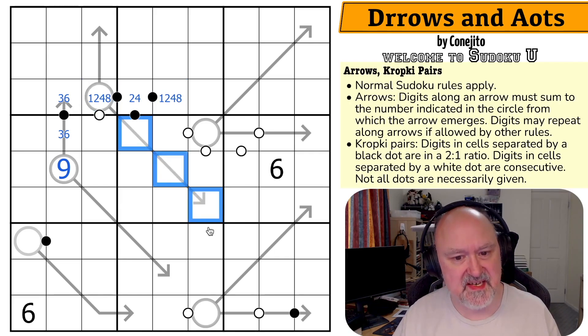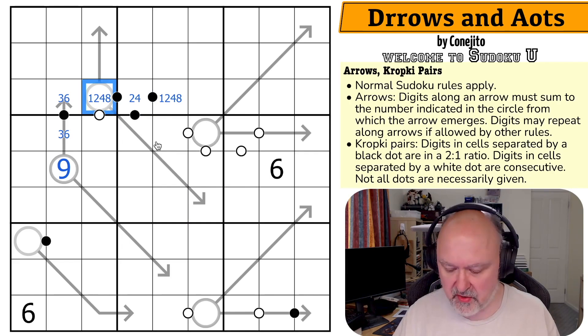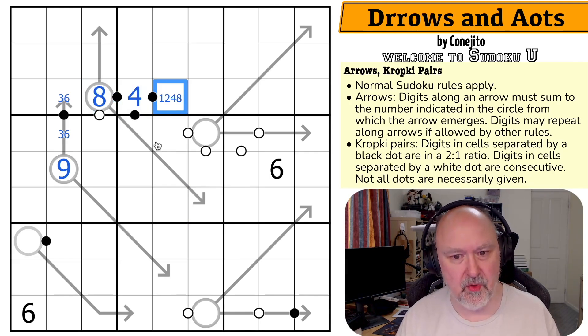This is a minimum of six because the minimum on a three-cell arrow is one, two, three, which sums to six. So this circle has to be six, seven, eight, or nine. It can't be six because this is a one, two, four, eight run. It can't be seven or nine because it's on a black dot. So this is the eight. This is the four. This is the two.